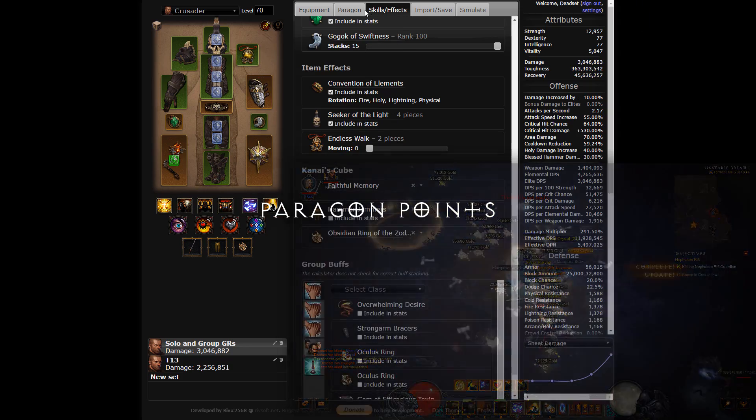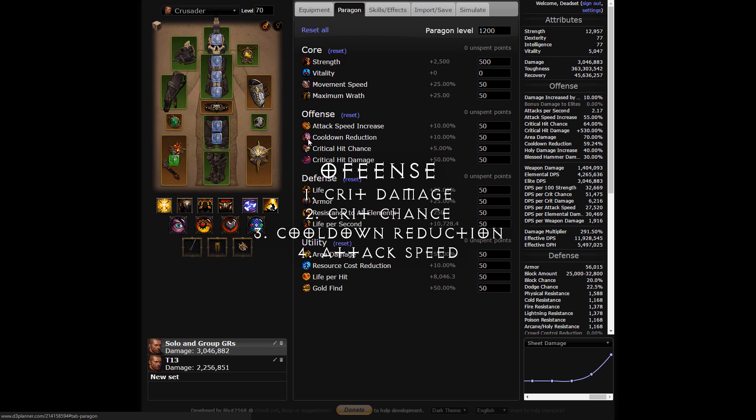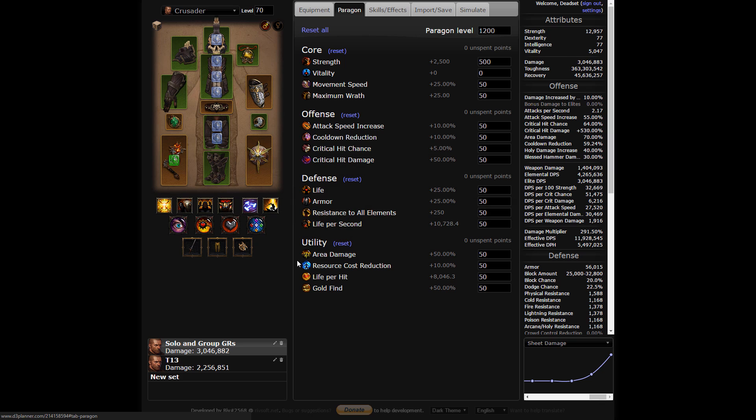For Paragon Points, max out movement speed and strength in the core section, both crit stats and CDR in offense, all resistance into life percentage and armor in defense, and area damage and resource cost reduction in utility.